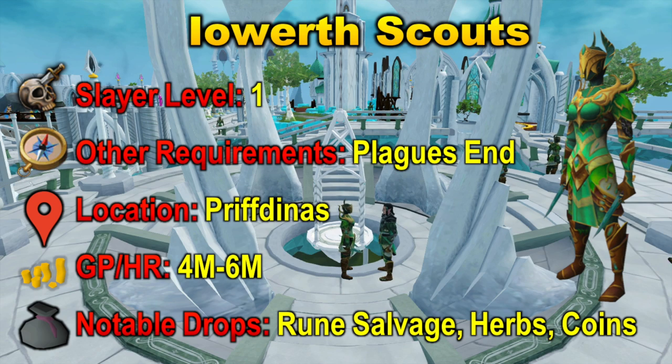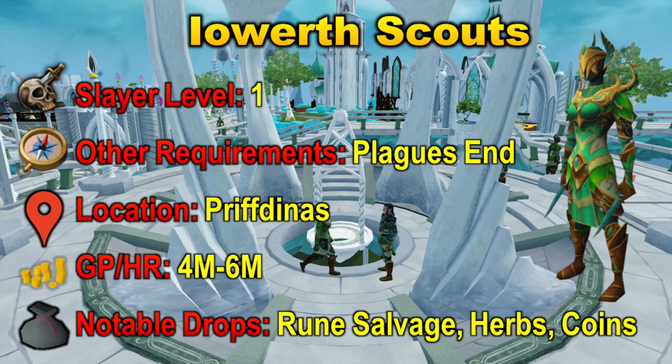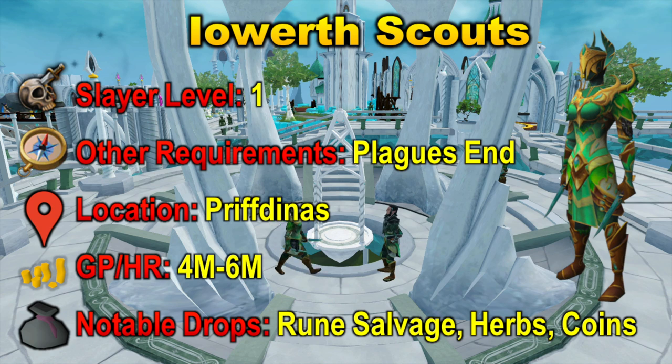So jumping right into it, we have our first slayer creature, the Ioworth Scouts. These you can kill at level 1 slayer. However, the other requirements do include Plague's End, which is the quest to unlock Priftonus. As you can see, they are located in Priftonus, and they can be assigned by 5 different slayer masters, starting at Simona. That big requirement is Plague's End, even though there is only 1 slayer level required.